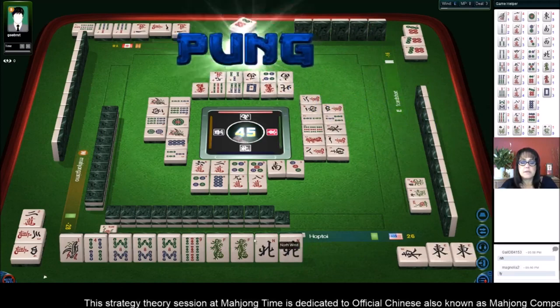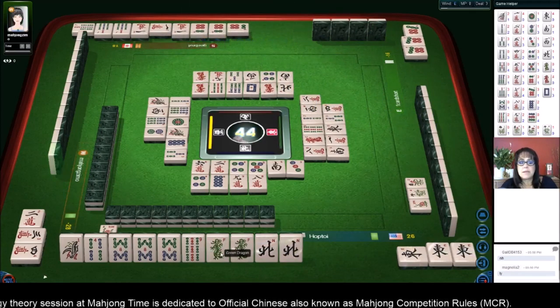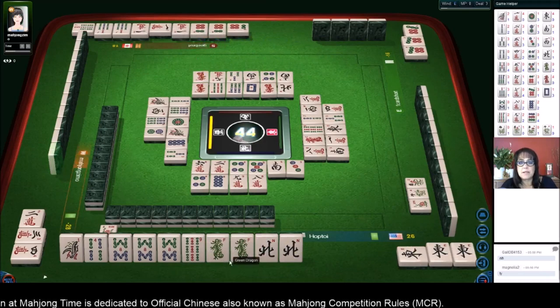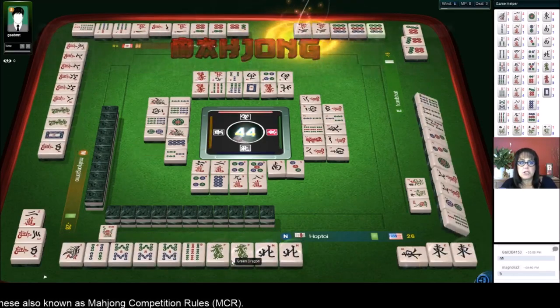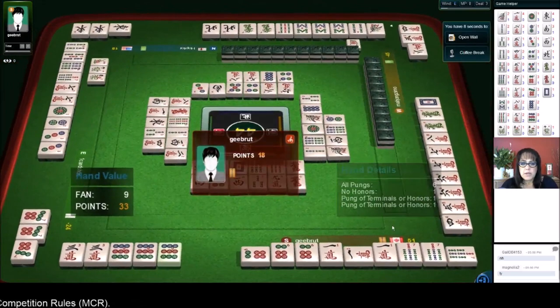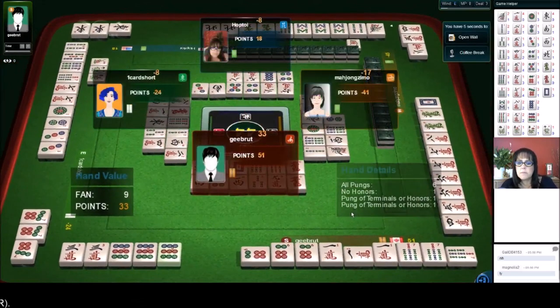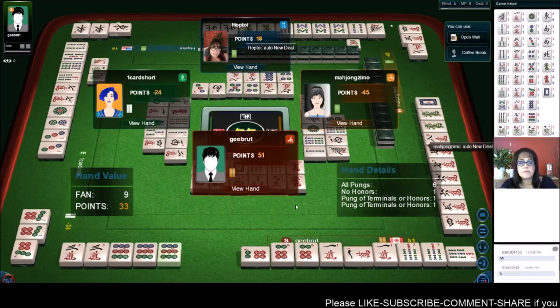The challenge with the green dragons specifically is somebody may be sitting with a pair and they're hoping to get a pung themselves, so we could be blocking each other. There they are right there - green dragons! Okay, so all pung, no honors, two pungs of terminals, ones and nines. They got nine - one above the minimum. That's fine.